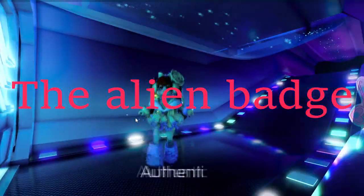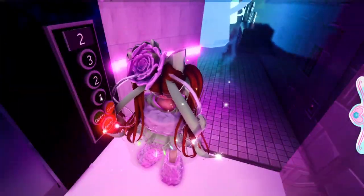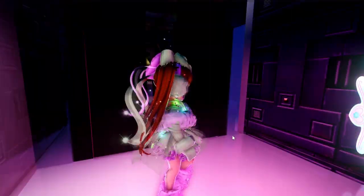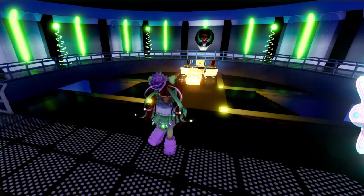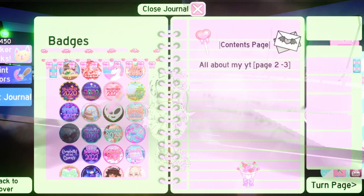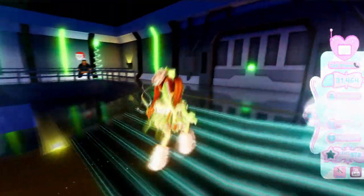The next badge is the alien badge — it's just like an alien icon, so it doesn't really have a name. For this one you will have to go to the Intergalactic Trading Hub and go all the way down to floor number one. Recently the code was changed, and it's 1225. Then you're going to submit, and you will be supposed to get a badge on your screen. The badge will look something like this in your journal. That was a fast and easy one. Also, there's a chest, so if you don't get the badge when you enter, it's most likely that you haven't opened the chest. But you could do that straight away.